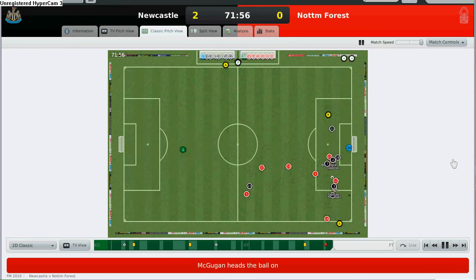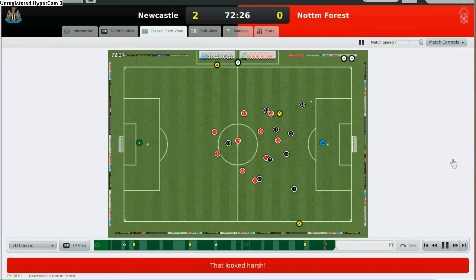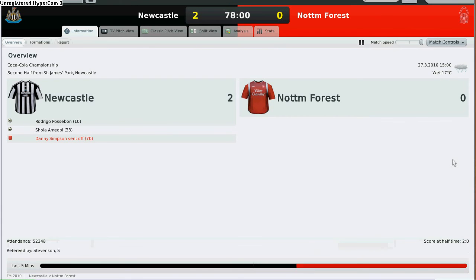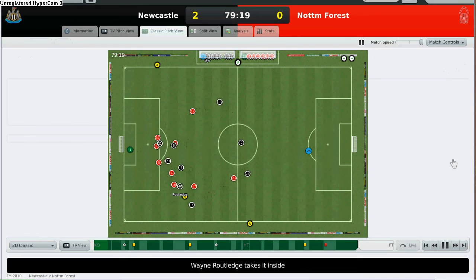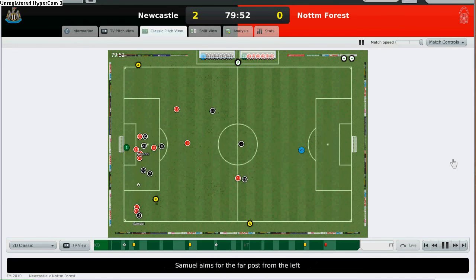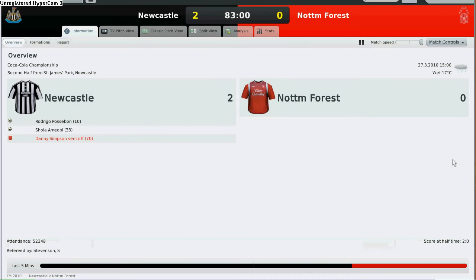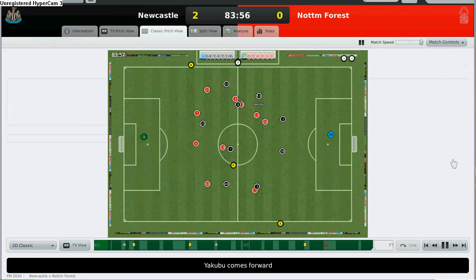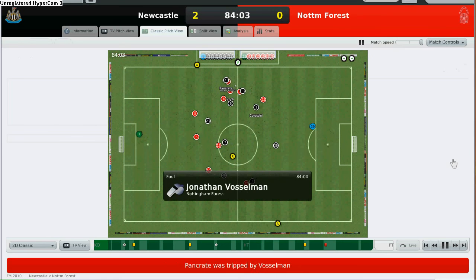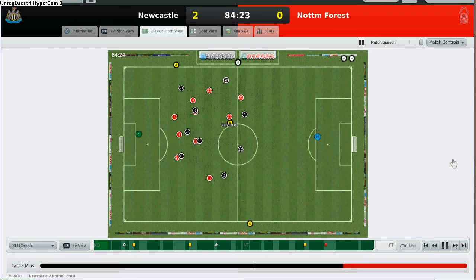Pretty bad performance from Danny Simpson — he didn't even get a yellow card first, he went straight to a red, and I'll have to fine him for that. I'm bringing on Abu Bakari Yakubu. A good thing about him is that his natural position is actually right back, but his stats favour central midfield instead — he's a very versatile player.